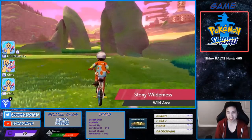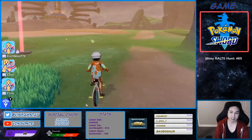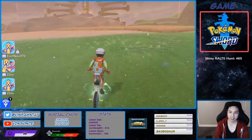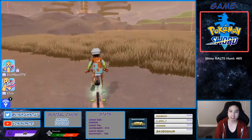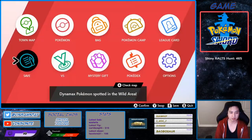We're going to pass these two rocks, pass this grass, and you see this den right here — this is the den that you want. You want to save in front of this, so make sure it's a purple beam.